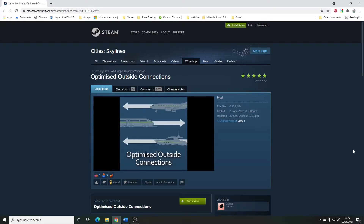Optimized Outside Connections by Cuboid. This mod is designed to optimize rail traffic, air traffic, and boat traffic — here this looks like a passenger boat but it's actually cargo we're interested in. The idea is that they wait longer before starting their journey into your city so they've got more goods on them, meaning you don't have this massive stream of trains that are virtually empty coming into your city and clogging up your rail network. The same goes for boats and air traffic.